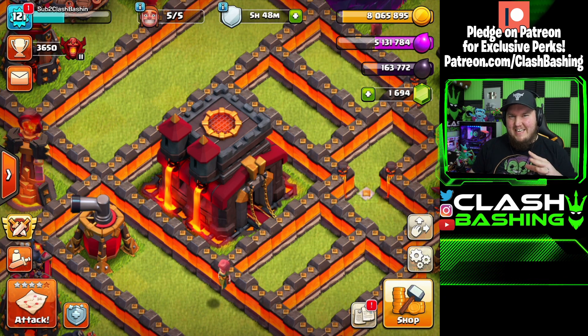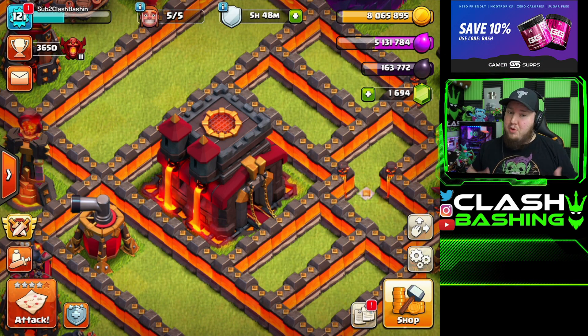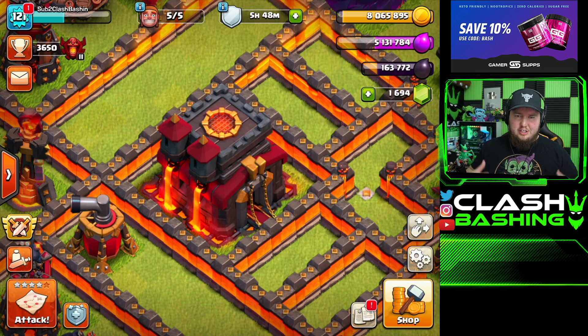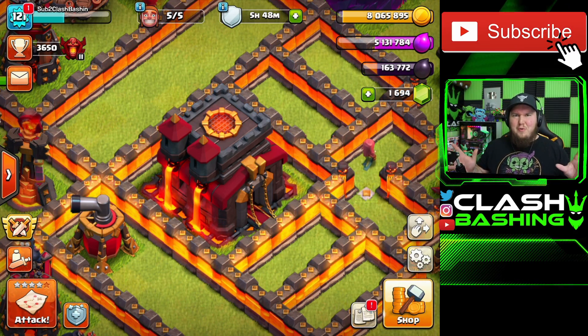What's going on Clash Bashers, Rocky here. Today we're here to talk about the top five town hall 10 attacks to use for this current CWL, or really any war in general. We're going to talk about the easiest attacks to pick up and run with to get three stars in war.